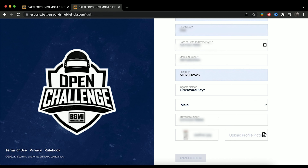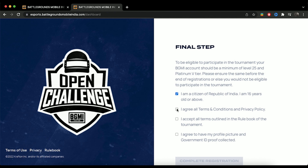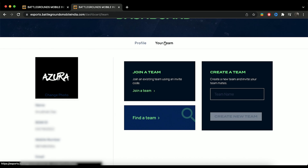After that, upload the ID picture and any profile picture of your choice. Then enter your state and city. Pick all the required checkboxes and then click on Complete Registration to finalize your profile. Your profile has now been created.